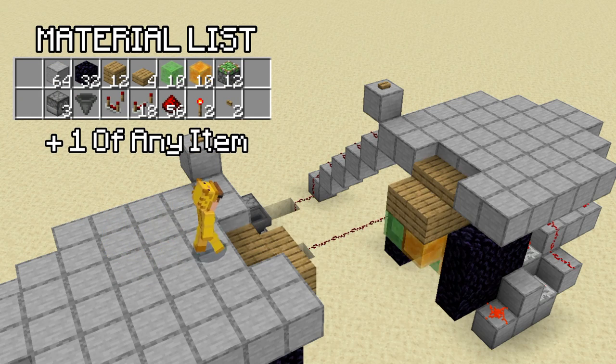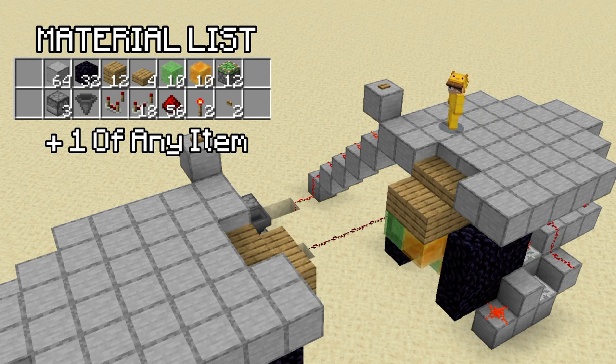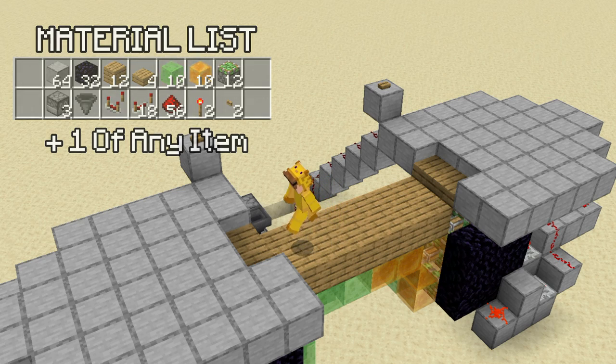But if you're still here, let's get straight into the materials. You'll need some saw blocks, 32 obsidian, 12 of your bridge blocks, 4 slabs, 10 slime blocks, 10 honey blocks, 12 sticky pistons, 3 droppers, 1 hopper, 1 redstone comparator, 18 redstone repeaters, 56 redstone dust, 2 redstone torches, and 2 buttons.